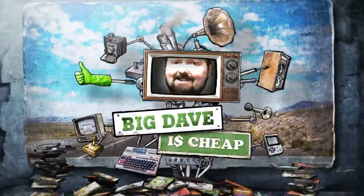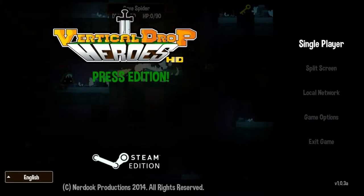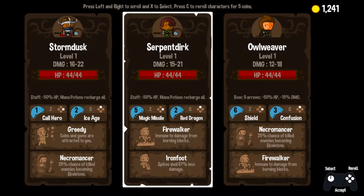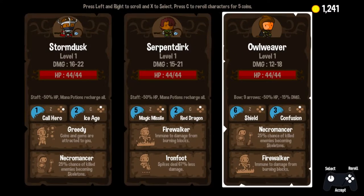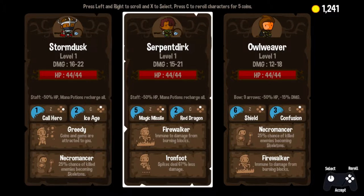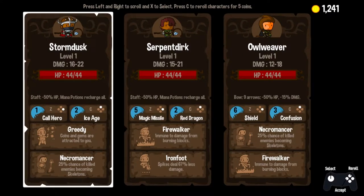Hello Internet, it's Big Dave here and welcome back to more Vertical Drop Heroes HD. So last time we unearthed our lost episode and now we are back on track. We have a rogues gallery to choose from. Damage and health are looking pretty good across the board. We have Call Hero and Ice Age on Storm Dusk, Magic Missile and Red Dragon on Serpent Dirk, and Shield and Confusion on Owl Weaver. I like Greedy and I haven't seen Call Hero or Ice Age yet, so I'm going to go with Storm Dusk.